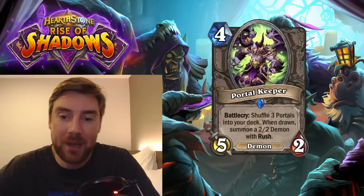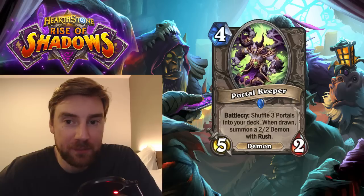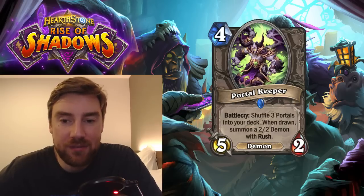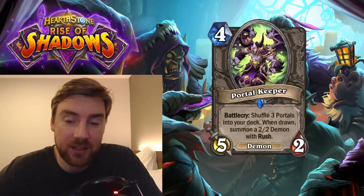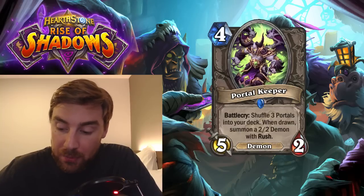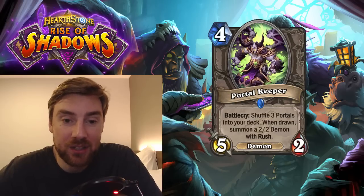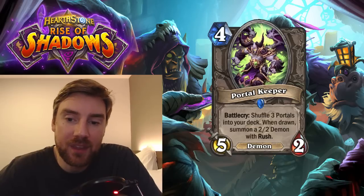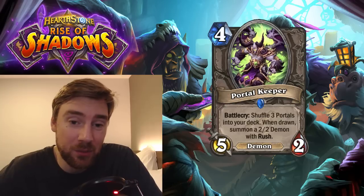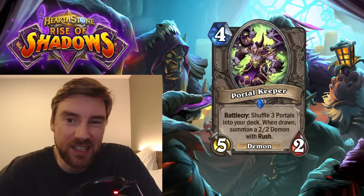Next is the Portal Keeper, a 4-mana 5 attack 2 health Demon. Battlecry: shuffle 3 Portals into your deck — when drawn, summon a 2-2 Demon with Rush. This is extremely slow. A 4-mana 5-2 is quite nice but it dies very easily — your opponent could trade a 1-drop into this. I can really only see this being used in Warlock, where you're playing Jumbo Imp — a 10-mana 8-8 that gets reduced every time a friendly Demon dies. This gives you a bunch of Demons that can die, combined with Rafaam's Scheme and other low-cost minions. It's good that the 2-2 Demons have Rush, but honestly the card is too slow. I don't really see many decks playing this — it's only really going in a Demon Warlock deck, and even then it might be too slow.